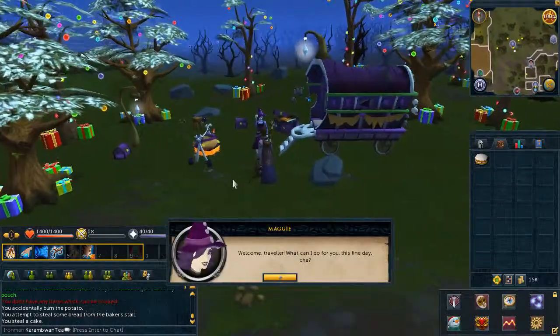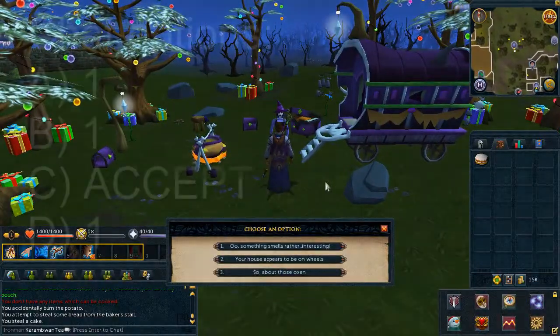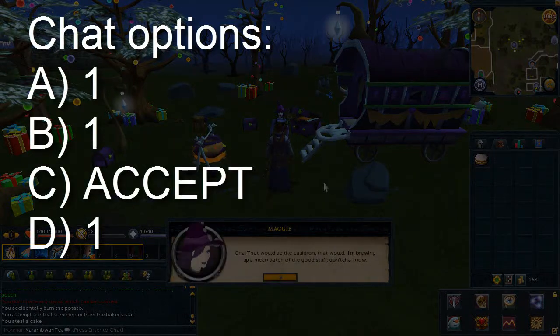To begin the quest, speak to Maggie, just north of Drainer Village. Chat options on screen.